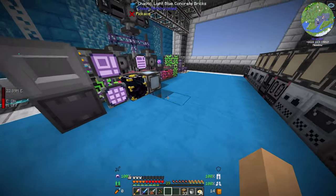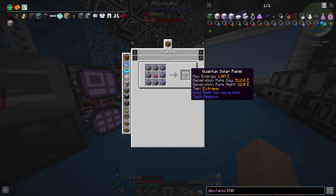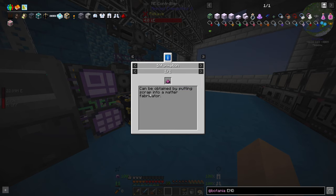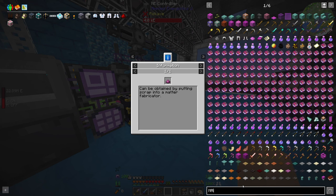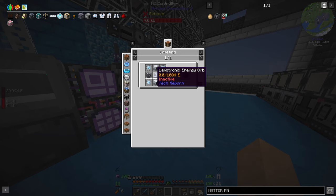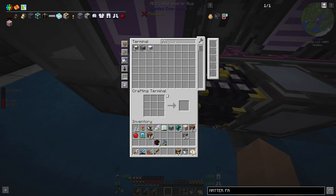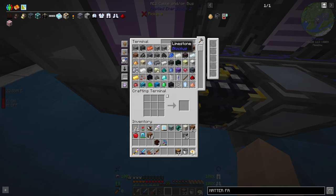Now that I've got a bit more of a supply of redstone, I want to look at improving our power — specifically upgrading our solar panels to this quantum one, which will be a massive improvement. All I need for that is UU matter, which I'll get by putting scrap into a matter fabricator. Most of this it looks like we have set up for autocraft, so that should be fine. I need industrial machine frames — two of those — and energy flow chips, I needed four and I've already got two, so just two more.